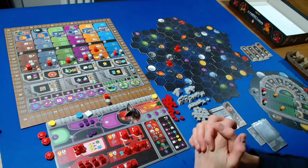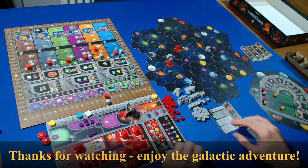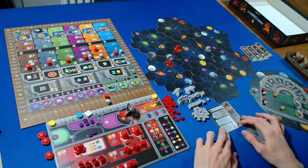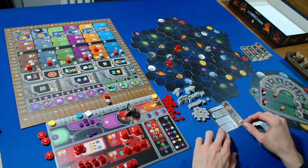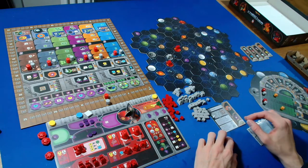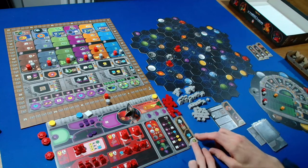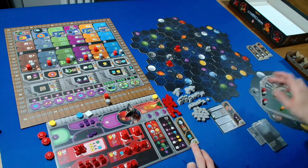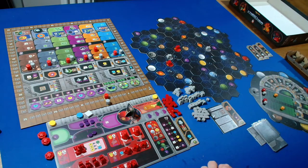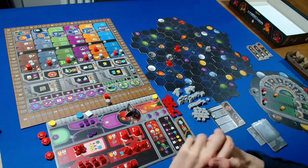Welcome to this playthrough of Gaia Project. Today we're playing as Hadsch Hallas against the Firaks as the Automa. They've chosen the plus-three range and cycle-two power as their initial round booster. I'm going to choose the booster worth three points when we pass for every lab we have, plus one knowledge. The first round scoring tile is two points for every time you advance in a research area. I'll give the Automa their round scoring points now so I don't forget - they go up to 36.